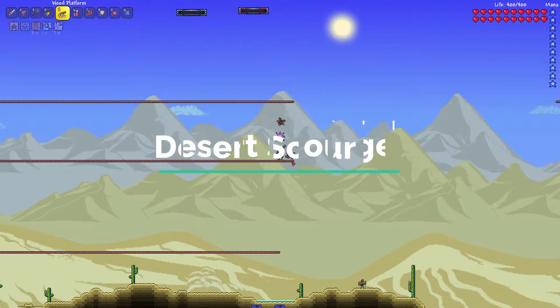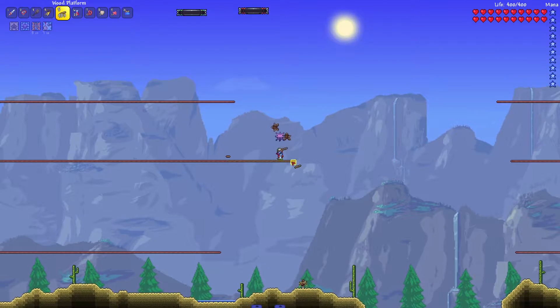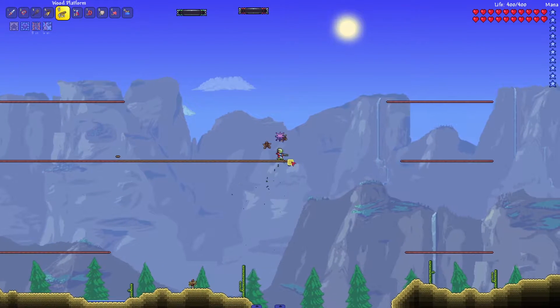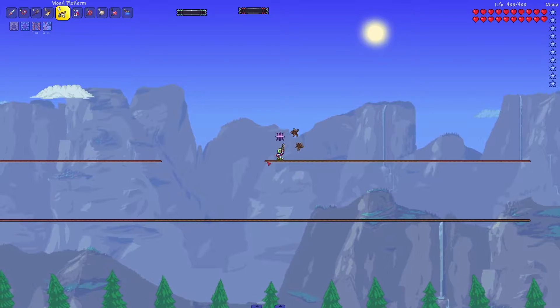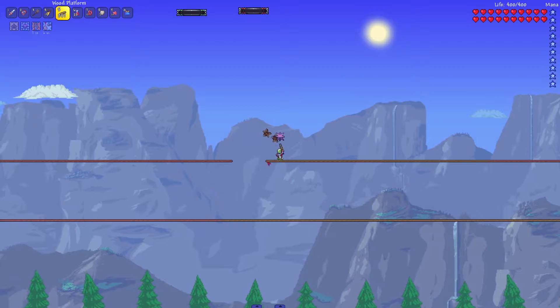For your arena, make two or three layers of platforms and make sure the first one is within the desert biome and has the desert biome background when you are standing on it, as if you are outside the biome you will be unable to damage the boss. Place the second one slightly above it but within grappling range. Doing this will make the fight much easier as the boss will rarely be able to get up to your platforms.